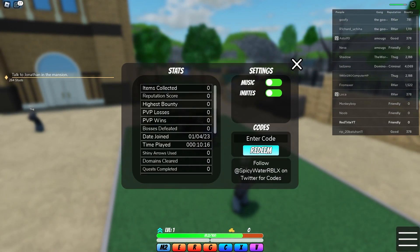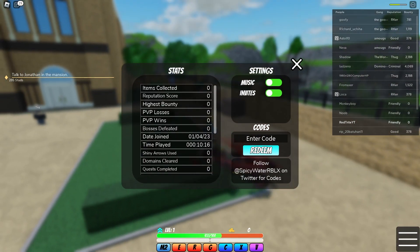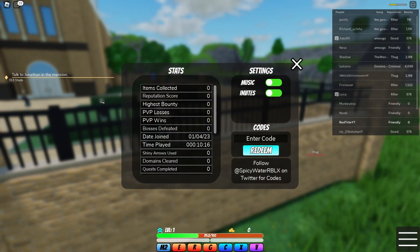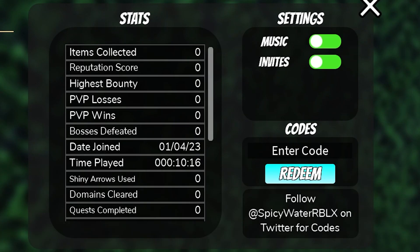Before we continue, there's also my app that I created just for you guys so that you can get codes faster and much more efficiently. It's always up to date — it's an awesome codes app for everybody on mobile. Check it out right now because it's absolutely amazing.